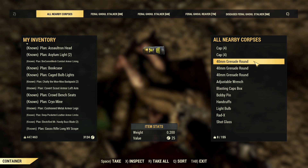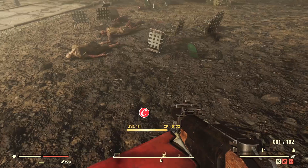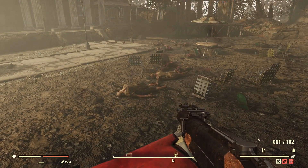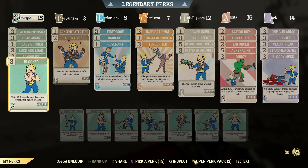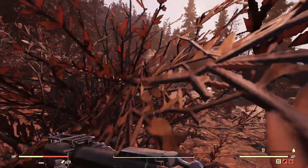We get more ammo back than we used — this is a very good setup, and this thing is doing some work already. As with every video, here is the build. There's nothing overly interesting — just things to improve damage and range of damage, all the usual good stuff. Don't forget to like, comment, and subscribe. Let's move on.